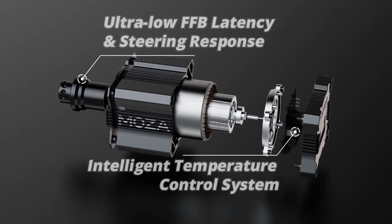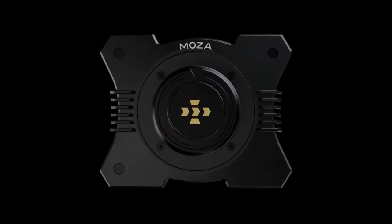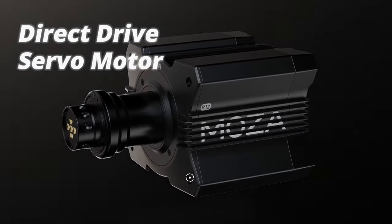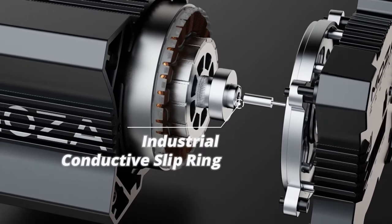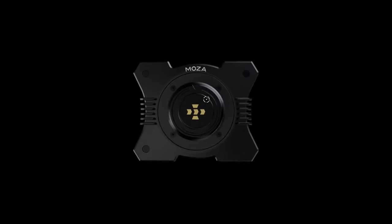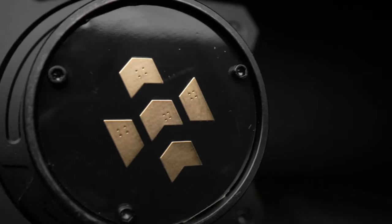Moza Racing's latest force feedback filtering algorithm claims to enhance dynamic feedback, offering more clarity and richness in communicating oversteer and understeer. The R12 features a military-grade conductive slip ring, providing high stability and durability with an infinite steering angle. An advanced control system constantly monitors the motor and electronic components to deliver stable and reliable performance under all conditions. The housing is constructed from aviation-grade aluminum with automotive-grade laser etching, ensuring durability and a long-lasting finish.